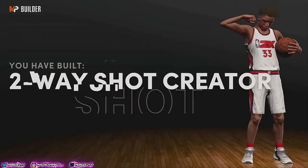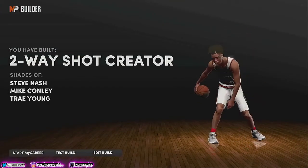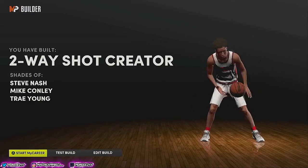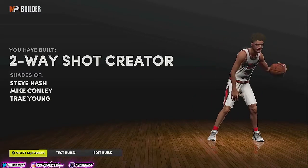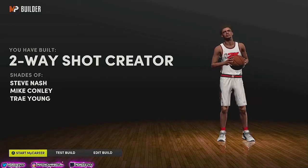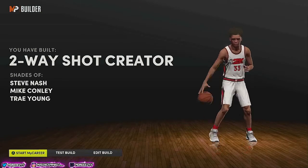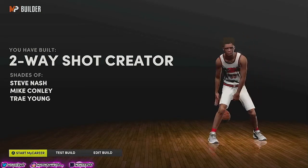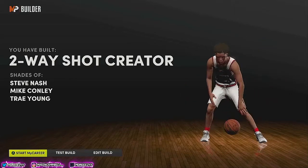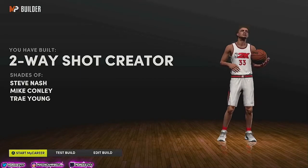We hit finish and here's what we built — a two-way shot creator. This build is insane — it's shades of Steve Nash, Mike Conley, and Trae Young. This is one of the best point guards in the game with 93 badges — this build is a demi-god. Go take a look at my other videos — I dropped one for the best power forward and one for the best center. Leave a like, show some support, because we're on the grind all 2020. M.Dreezy, signing out. Peace.